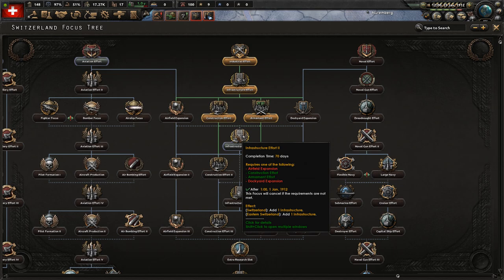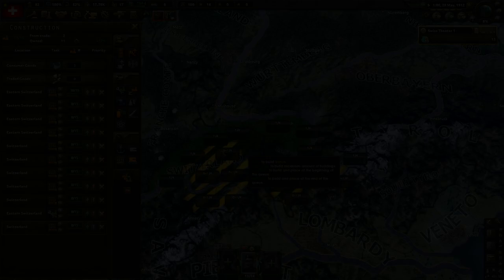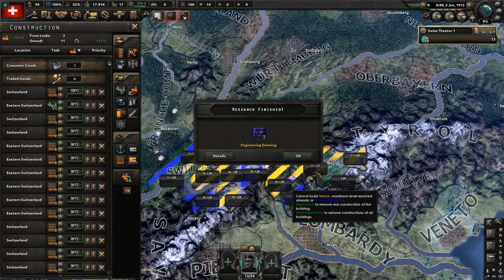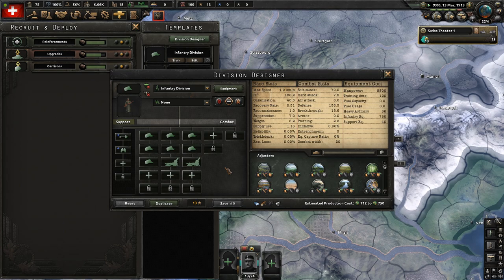I'm trying to go down the industrial focus route, but this mod puts date restrictions on focuses so you can't industrialize quickly — you have to let time pass. Well, we're letting time pass pretty fast. Here's me setting up the queue, ordering my troops to entrench absolutely everything so I can sit back and do absolutely nothing. This is the watching-paint-dry gameplay I'm going for, and I'm not joking — I genuinely like the stress-free feeling of progress from just waiting.